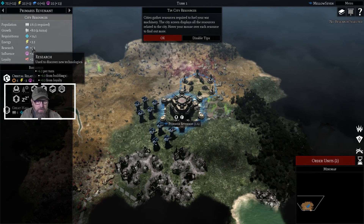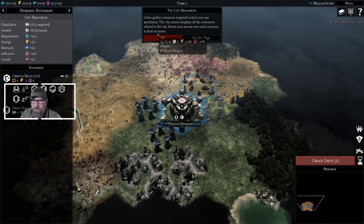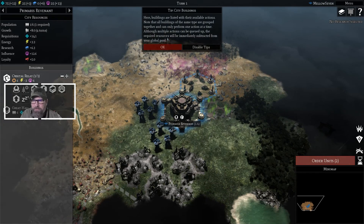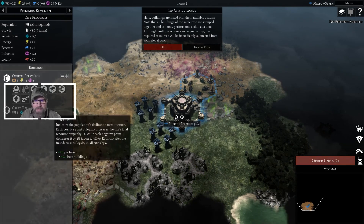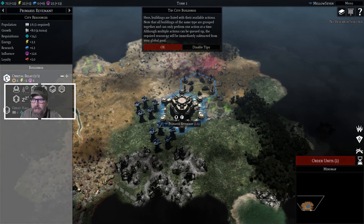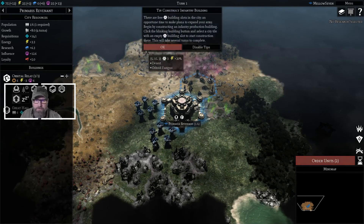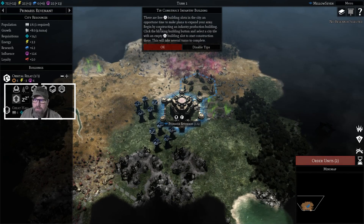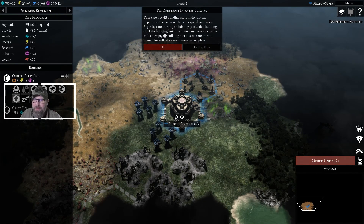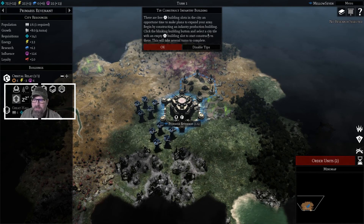We do get some energy, some research, some influence, and a little bit of loyalty. Cities gather resources — here buildings are listed with available actions. All buildings of the same type are grouped together and can only perform one action at a time, although multiple actions can be queued up. The required resources will be immediately subtracted from your pool. There are free building slots in the city — an opportune time to expand your army. Begin by constructing an infantry production building — click the blinking building icon and select a city tile.